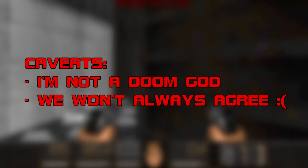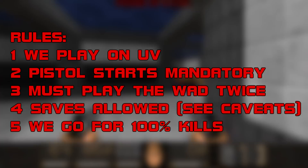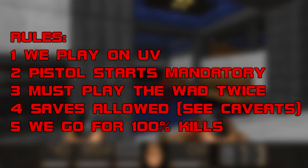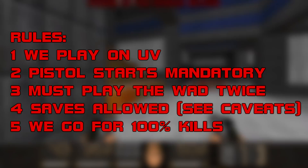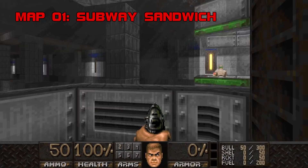Keep in mind I'm not making anybody's list of best Doom players, and I probably won't have the same ideas about what makes a great level as you do — but that's okay, disagreeing is part of the fun. The rules: we play on Ultra-Violence and must pistol start each level. I need to play the wad twice before reviewing. Saves are allowed, and we go for 100 kills in all levels. We'll be playing on the Eternity Engine with compatibility settings approximating Boom strict — no lost soul limit, infinitely tall monsters. Now, to the wad. Map One: Subway Sandwich.